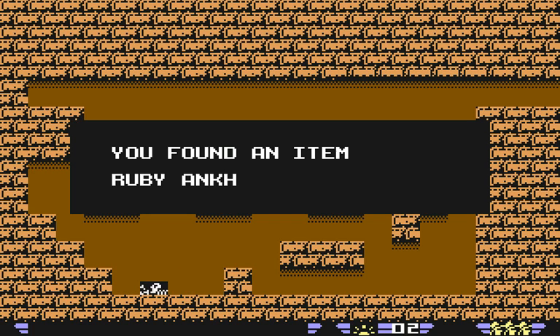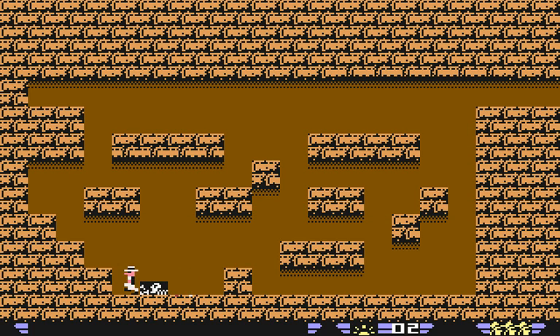There are spikes. You found an item — Ruby Ankh. That's one of the seal ankhs we need. Now, if you look at the floor there, there's a little red and white mark. That's a warning that there are spikes that are going to pop up.